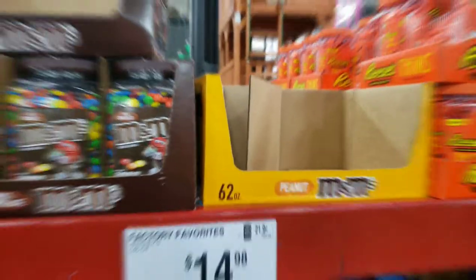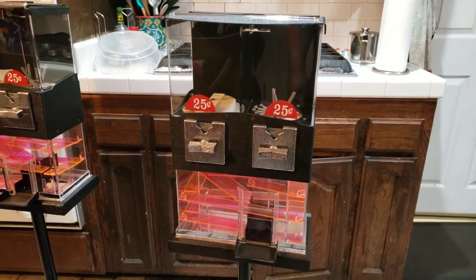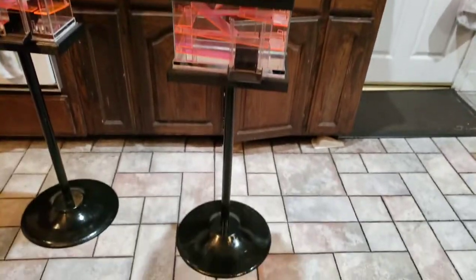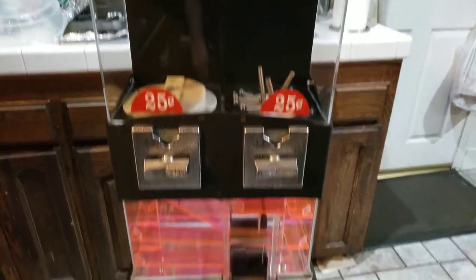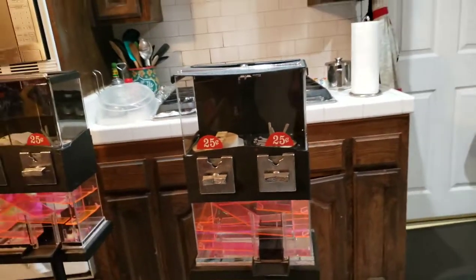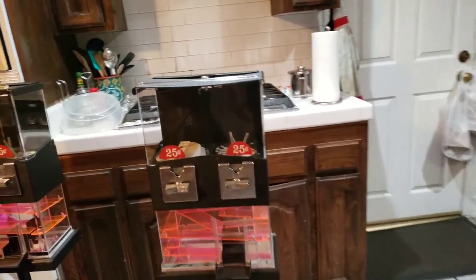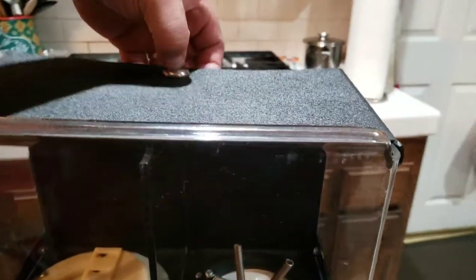All right, so we got these machines here. We went ahead and put the trigger on three of them. We got the other one over there. Just cleaning this one up, making sure it's good to put candy in it. We're gonna put some candy in it — I unlocked it already and cleaned it out.